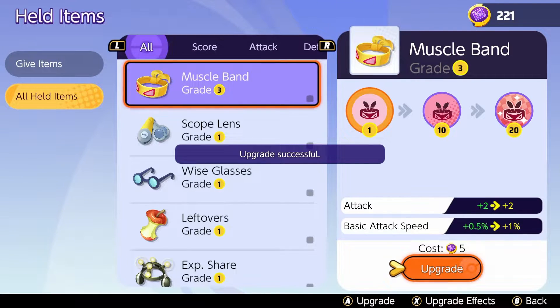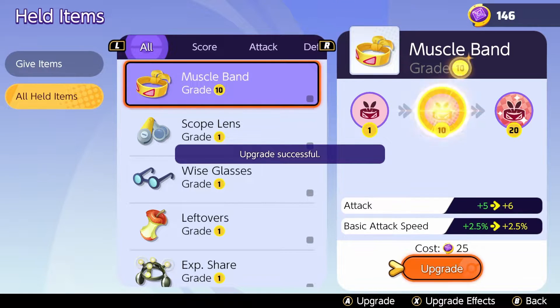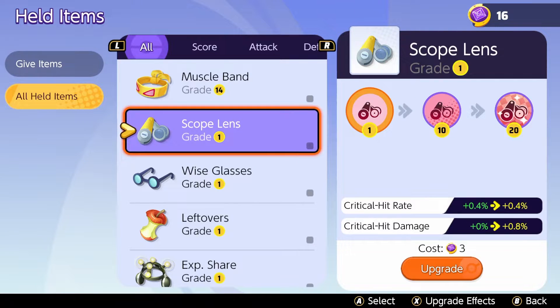However, you need to be very careful because this currency that you earn is very limited. If you upgrade the wrong item, you cannot un-upgrade it. So you have to be very careful about which item you want to use. Make sure that whichever Pokemon you want to focus on, you select the right item to upgrade to the maximum level to keep as strong as you can, because these upgrades are massive.